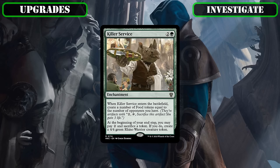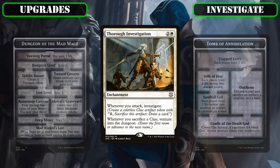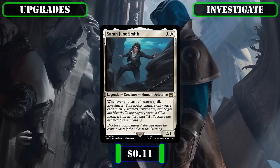Removing Killer Service, which is okay as an option to turn our clues into bodies but loses out to effects already in the build that generate bodies as we crack our clues to draw cards, in favor of Thorough Investigation, which nets us extra clues as our ever-growing commander or other creatures swing in, and generates us even more value through venturing into the dungeon every time we crack a clue. We're also shelving Confirmed Suspicions, which is far too mana intensive for a counterspell even if it does investigate, so we can give its spot to Sarah Jane Smith, who provides another cheap and surprisingly consistent source of clue tokens between all the artifacts and legendary creatures the base build has and that we'll be adding.